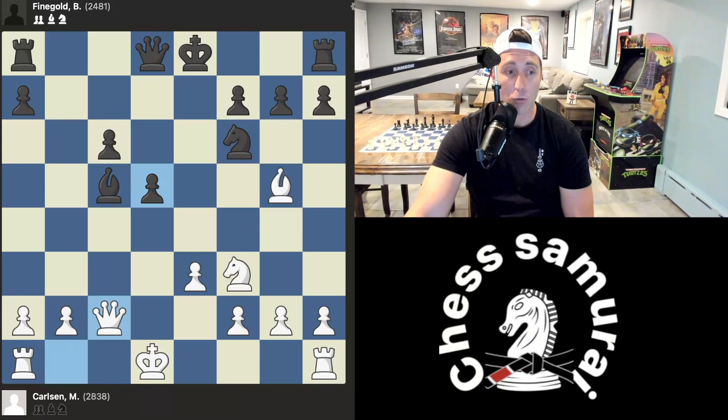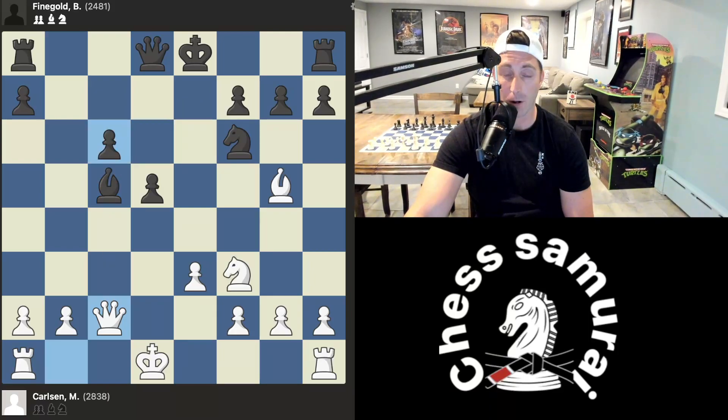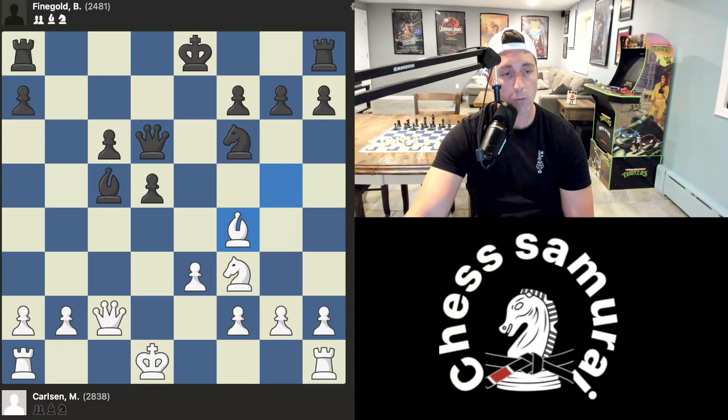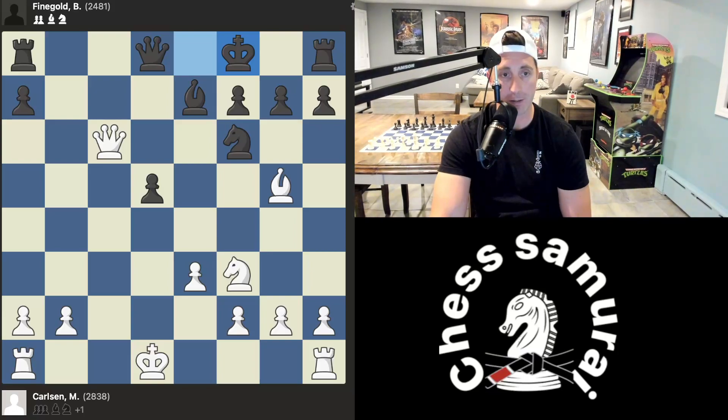Magnus simply plays queen c2, attacking the bishop like a barbarian — nothing fancy. If you move the bishop, the pawn drops. What if queen d6? Well, now we have bishop f4, and if you go anywhere else you lose the bishop. After queen c2, bishop e7 gives up the pawn on c6, and now Black has to forfeit the right to castle — Magnus has a much better position. Magnus follows up with rook c1. He doesn't want Black to play rook c8, which would attack the queen and take control of the c-file. So Magnus just takes control of it.